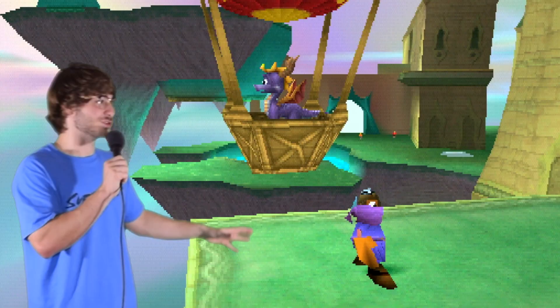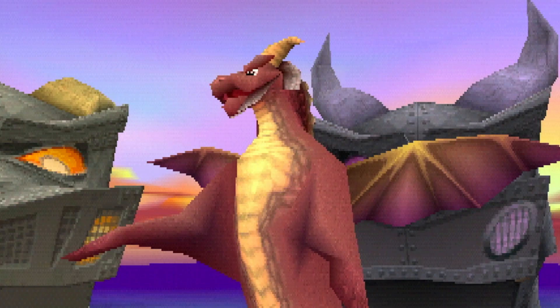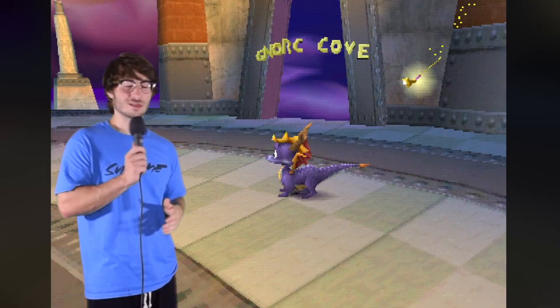What more can there possibly be after meeting up with Amos the Balloonist? Just a nice quick flight over to Nasty's World. This ain't Dragon territory no more — you're in Nasty's World now, Spyro. There's not much to explore here besides the first open Dragon's Mouth to Nork Cove.